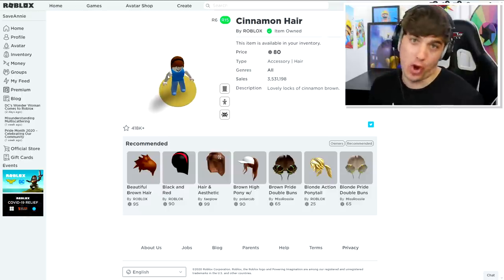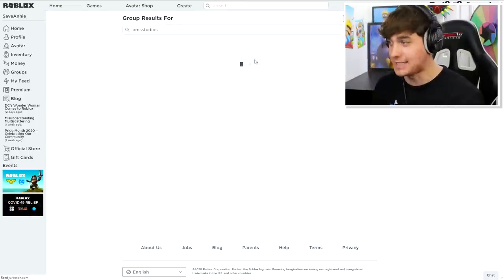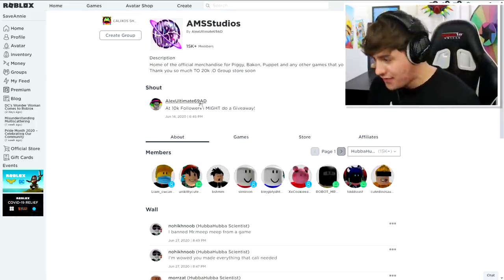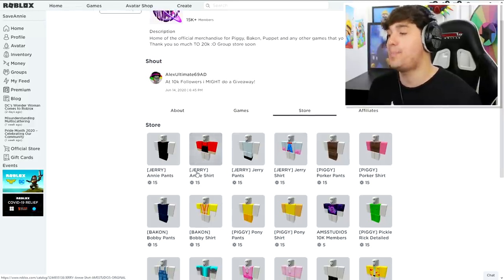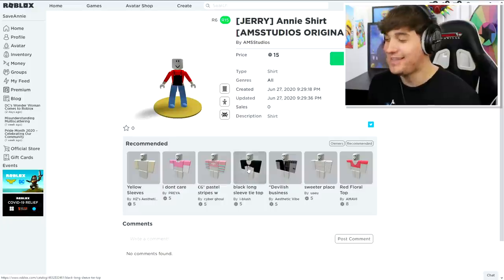The next thing we need to do is get ourselves some clothes. Go to AMS Studios, go to the group selection — ladies and gentlemen, make sure you go to the official AMS Studios, it has quite a few members. Then come to the store selection where you will find the Annie shirt and pants. Let's literally open both of these up and buy them right now.